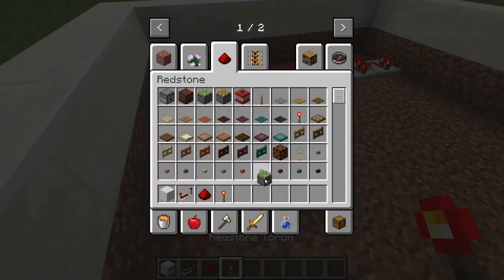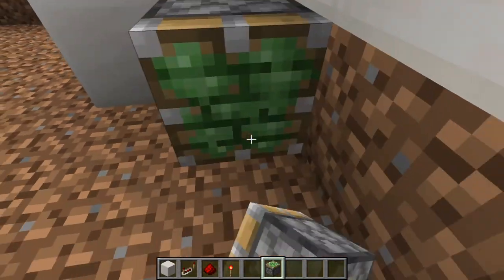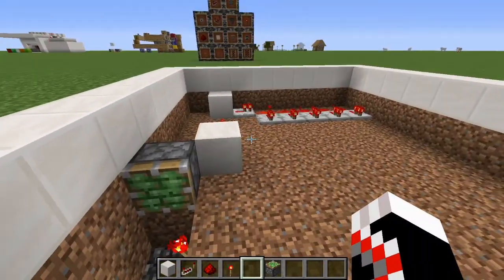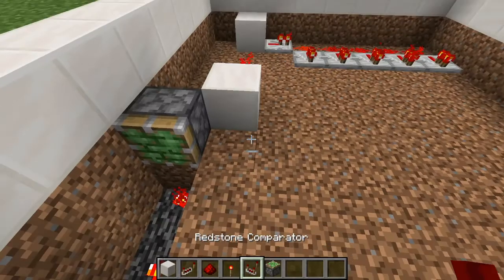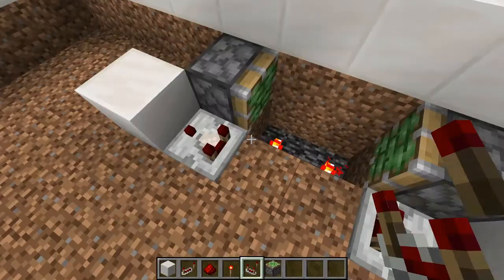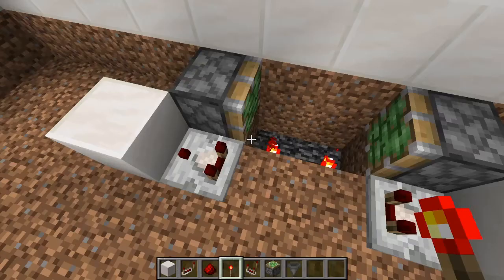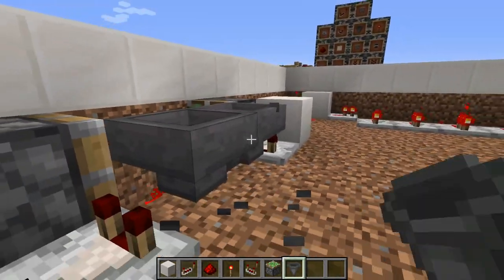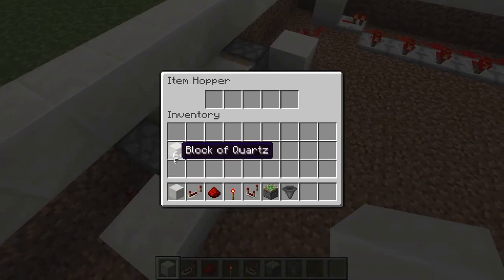You're going to want some sticky pistons, and right here you also want it to be a 2-block hole with redstone torches in it. You're going to want comparators and hoppers. You're going to want to just do this — and if you're wondering what this is, right now this is what's called an ethoclock.